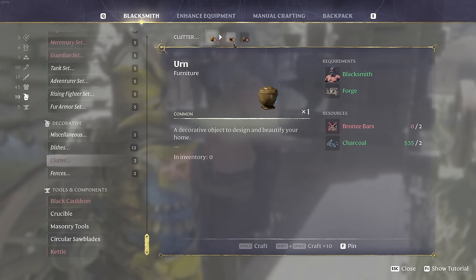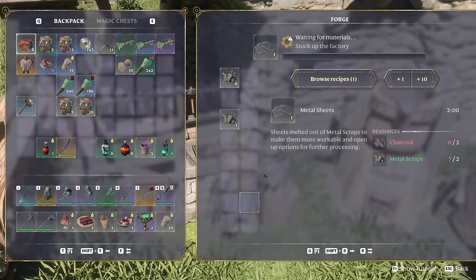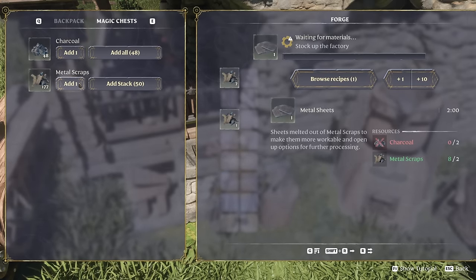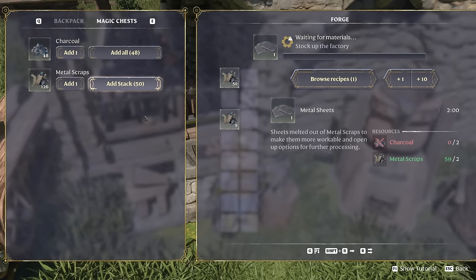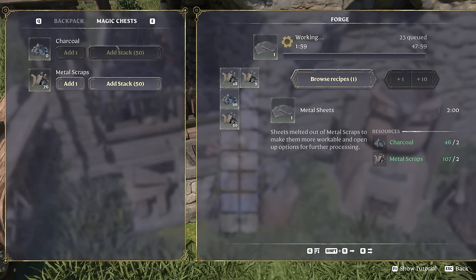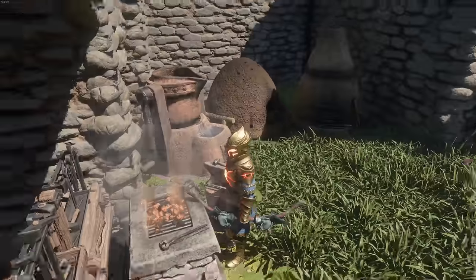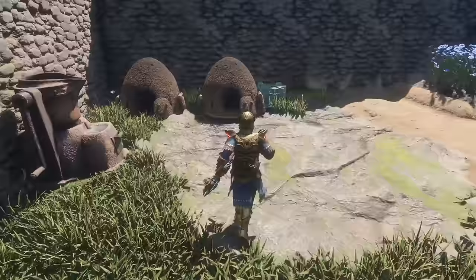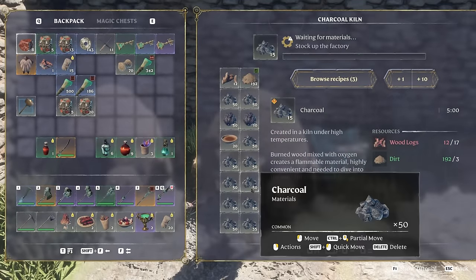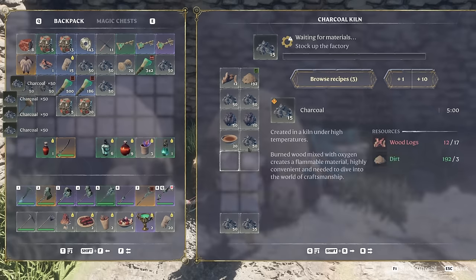Crafting has also been given a slight improvement, allowing you to grab items from magical storage in the crafting tab. Though I was hoping to be able to link a storage chest to a crafting table so that I could chain crafting tables together — such as sending charcoal automatically from a kiln to a smelter, or linen to a loom — allowing us to automate our bases. But that's just me; you all know I love automating things in my games.